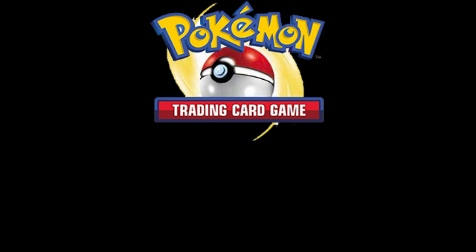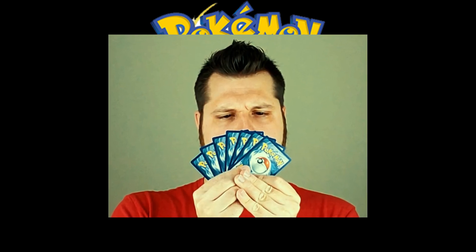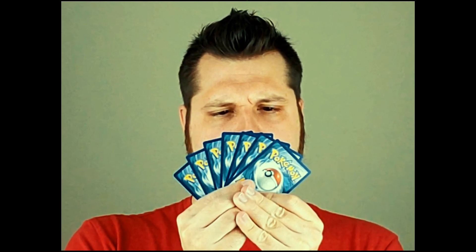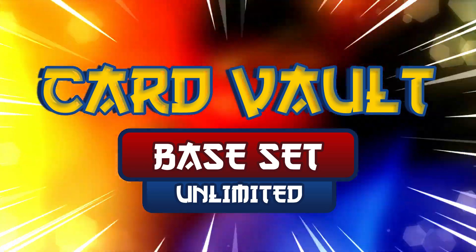The Pokemon TCG base set consists of 102 cards in all, and in the upcoming episodes of this series, we'll be taking an up-close look at each individual card, starting from the bottom and working our way up to number one from the most well-known base set unlimited print run.